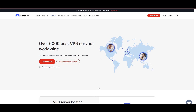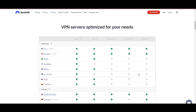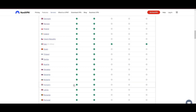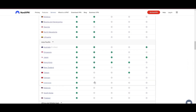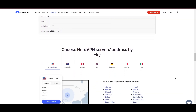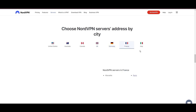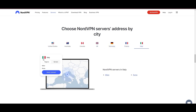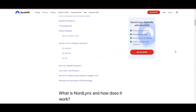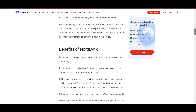Topping our list is the highly praised NordVPN, a standout choice for Black Squad players worldwide. Originating from Panama, NordVPN boasts an impressive network of over 6,000 servers spread across 61 countries, ensuring you can seamlessly connect to Black Squad servers virtually anywhere without the frustration of lag or latency issues. What sets NordVPN apart is its adoption of NordLynx, an enhanced version of the WireGuard protocol, which is engineered to deliver unparalleled speed and immutable security. This means you can enjoy an optimized gaming experience with the peace of mind that your data is securely encrypted.